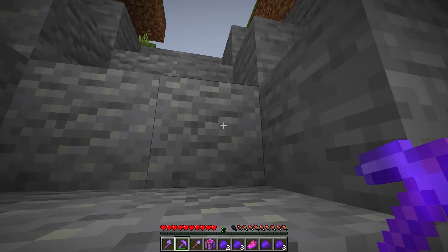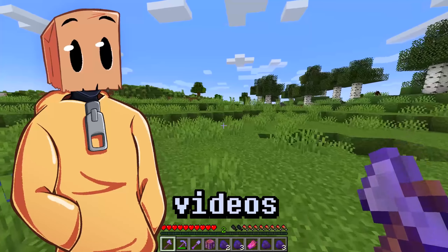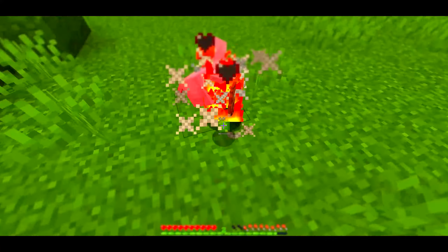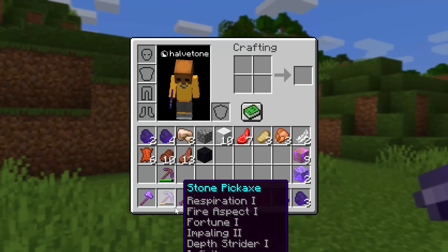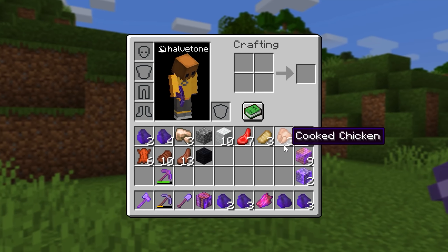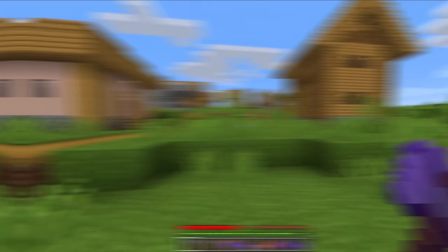I'm going to need to get a grindstone so I can disenchant most of these items. Now, luckily my stone pickaxe had fire aspect, so I pretty much got most of my food cooked. There's a village right here, which is perfect because they might have a grindstone there. And we made it.